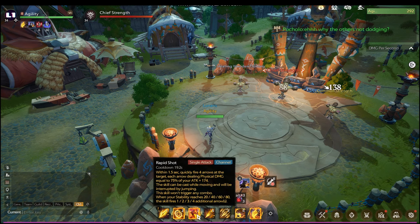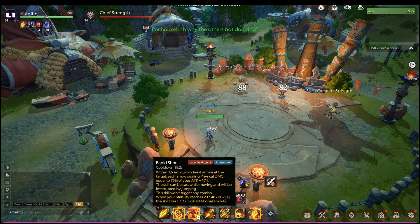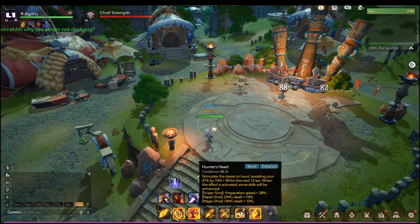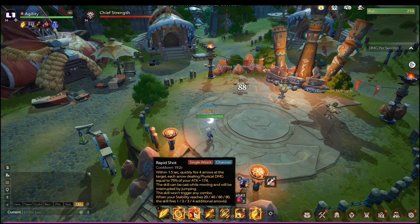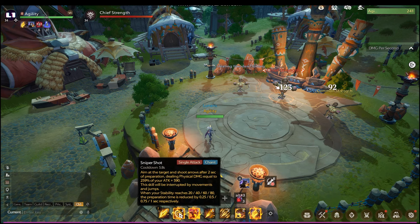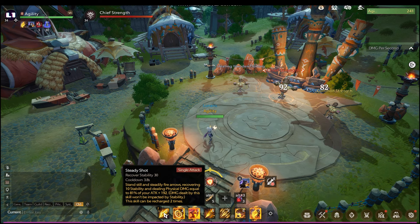Rapid Shot is your one-time burst skill, so you should amplify it first before using it. First, buff with Hunter's Heart. Then debuff the target with Corrosion Arrow, and then use Rapid Shot. You can follow up with Sniper Shot and Steady Shot for sustained damage.